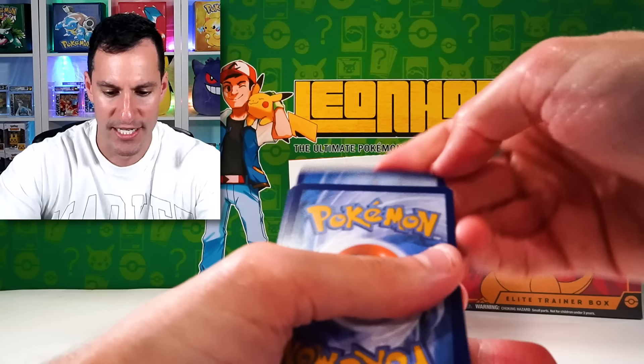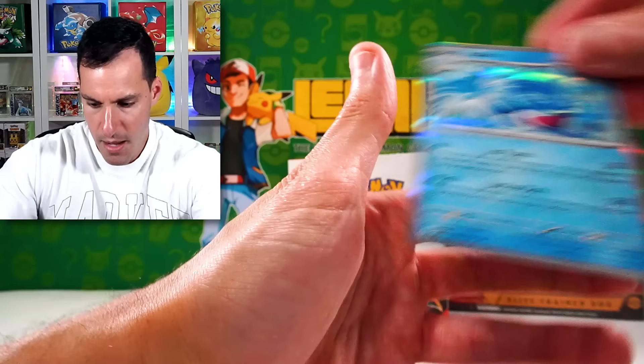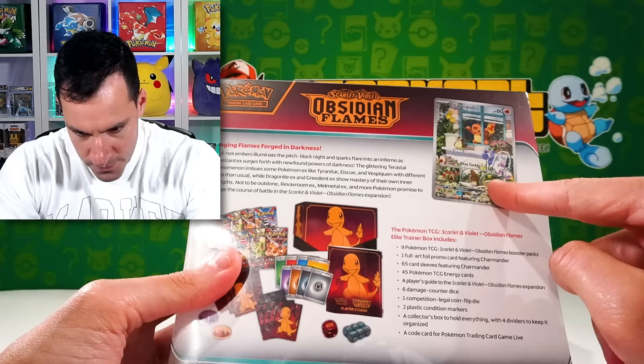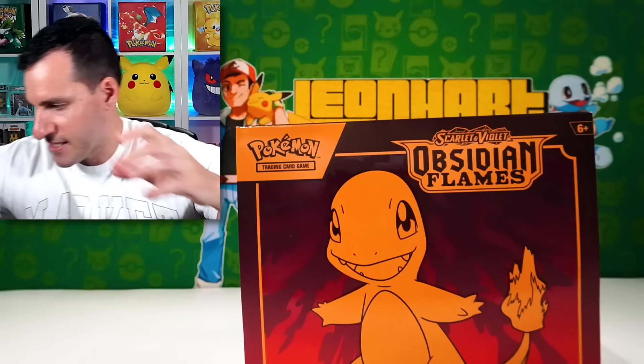I was very, very happy with the overall pulls, obviously because of that Zard. Malamar, Togetic, Corviknite, Caliphon. Let's move this over here safely. We have the Obsidian Flames Elite Trainer Box to open up today. Does this come with it — no way! I'll completely recant what I just said if that's true. I usually go into these sets not knowing much, because I want y'all to get my genuine actual reaction. And here's the Player's Guide.